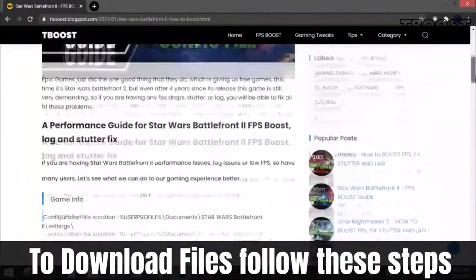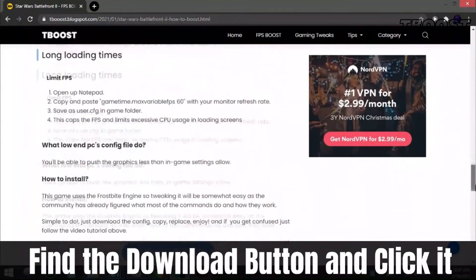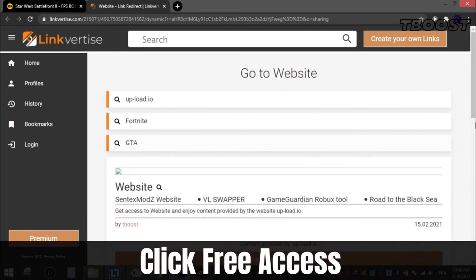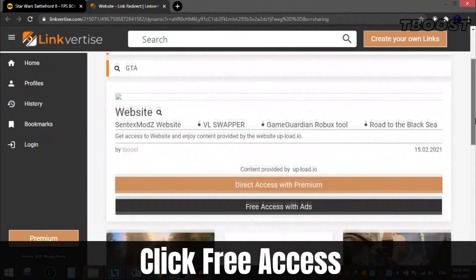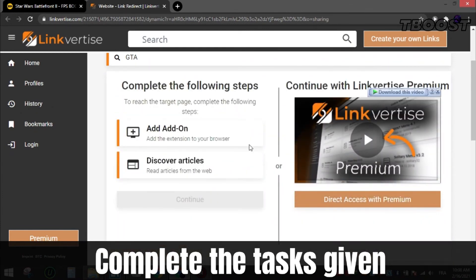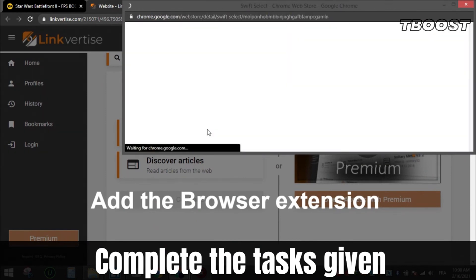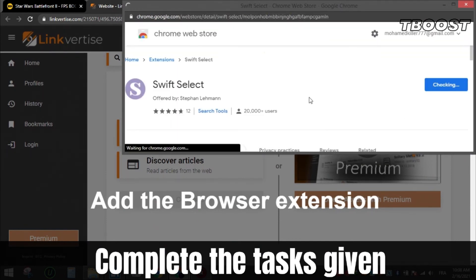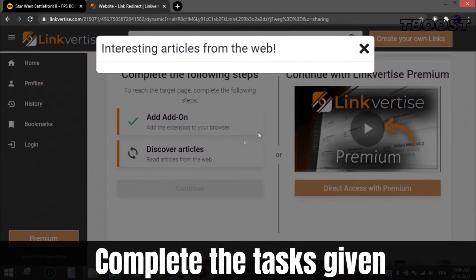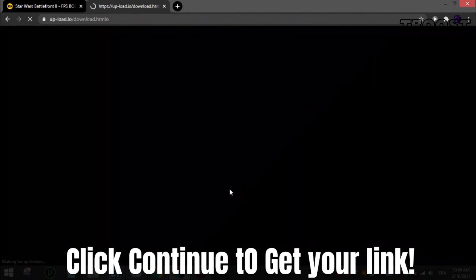To download files from the site, follow these steps: find the download button, which is usually at the bottom of the article, click it and you will be sent to a page — check that you are not a robot. Scroll down and choose free access, then complete the tasks given, which can be installing a Chrome extension, enabling notifications, or reading an article. All these steps are safe as all apps and extensions are available on the Chrome Store or App Store, so they are 100% safe to install and you can uninstall them after. Click continue and you will get the file.